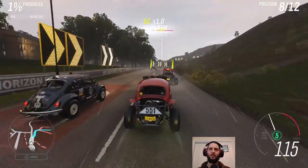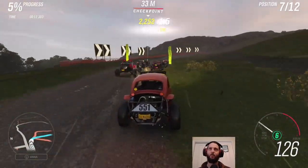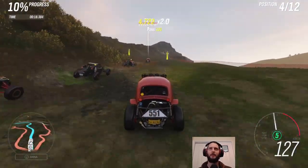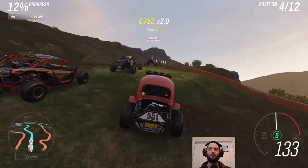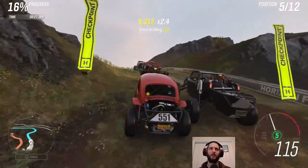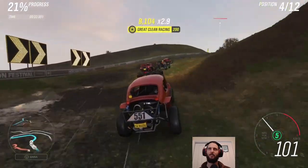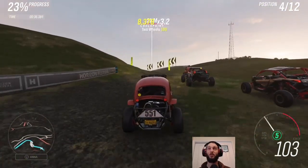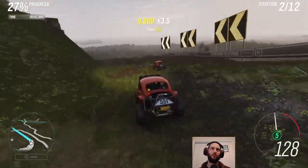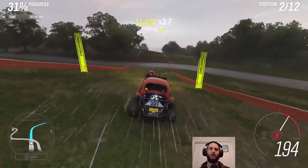I originally started doing this championship hoping that maybe the cross-country circuit I needed for the weekly challenge would actually be part of the series — it wasn't. This cross-country race here I think finishes around the place of the castle, it certainly goes south from the city after climbing up Arthur's Seat. We'll be well positioned to just do that race, finish the weekly challenge, and then move on to something that doesn't involve a buggy.